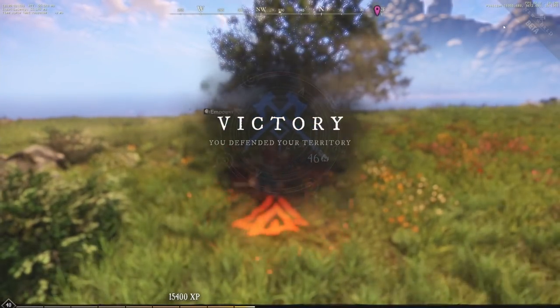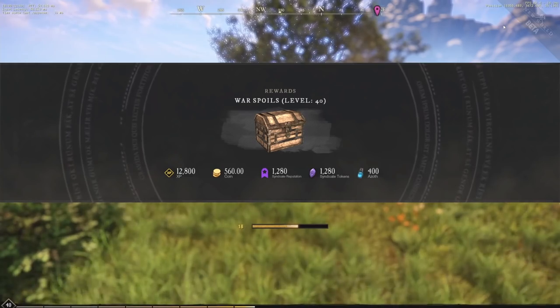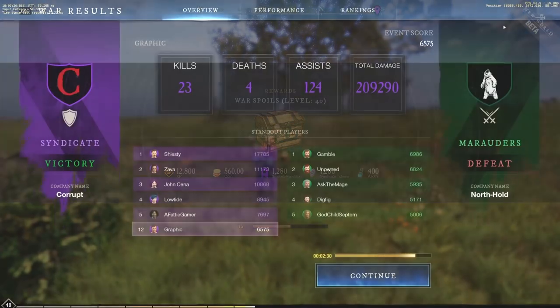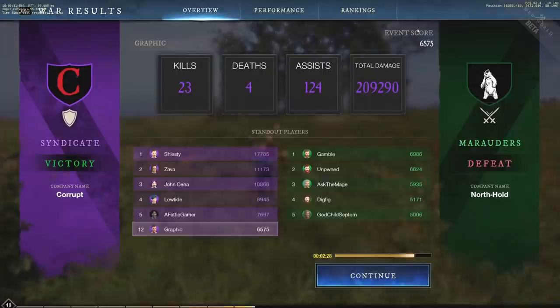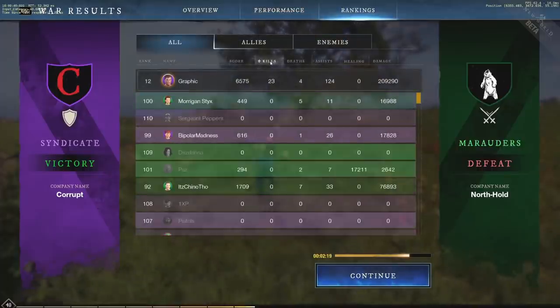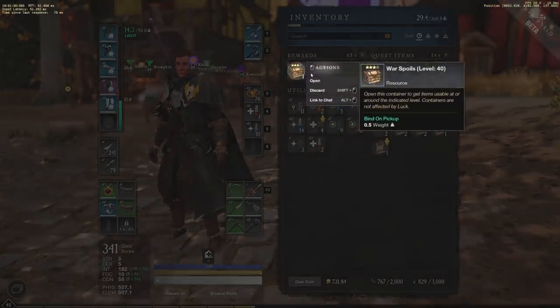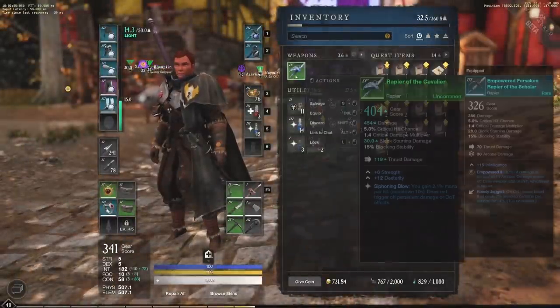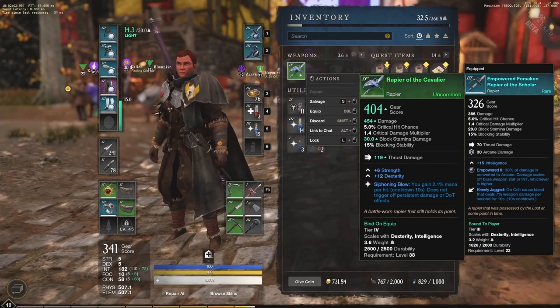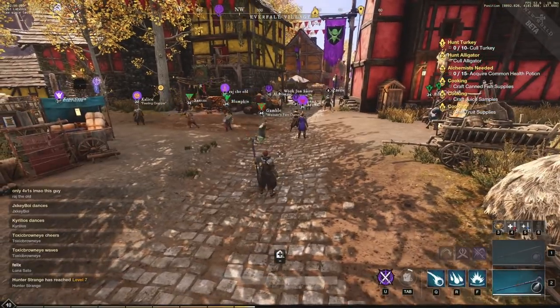That's some XP right there. 15,400. You can see stats at the end. 8 kills. Thanks everyone for tuning in and checking out this war gameplay — it was a lot of fun. The fire staff does very well in war, and the rapier is another fun weapon to use. Thank you guys again for tuning in — make sure to subscribe to the channel, turn notifications on, and like the video.